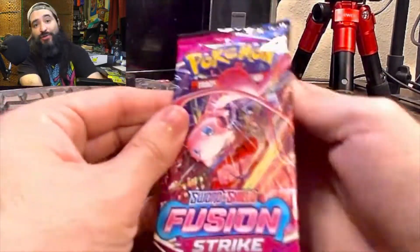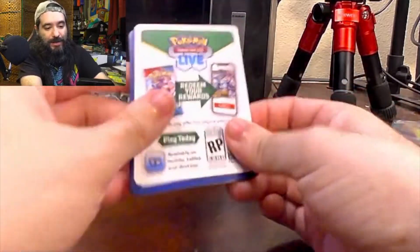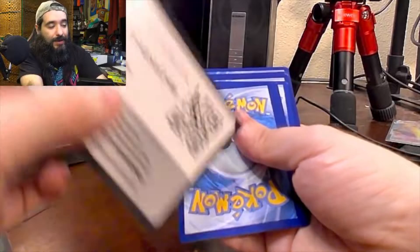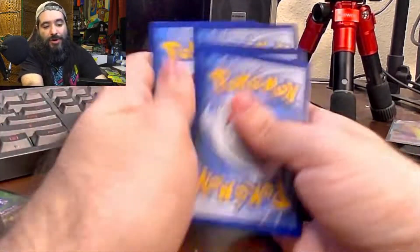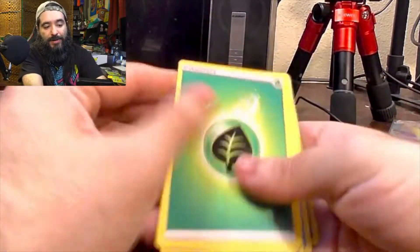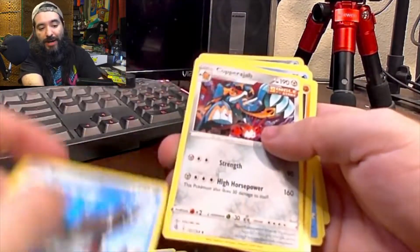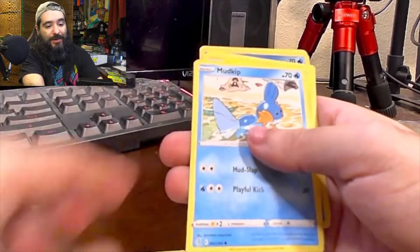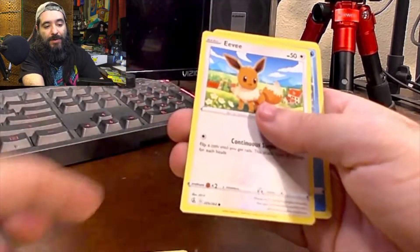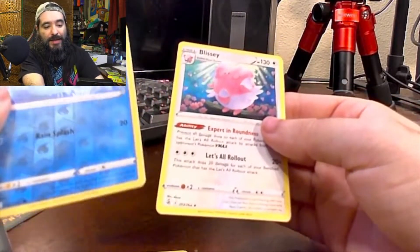Final pack — Fusion Strike. It has Mew on the front; is our luck going to continue? From Fusion Strike: energy, Quick Ball, Barraskewda, Copperjah, Drillbur, Bunnelby V — that's cute — Mudkip, Morpeko, Eevee, Totodile, and Blissey.